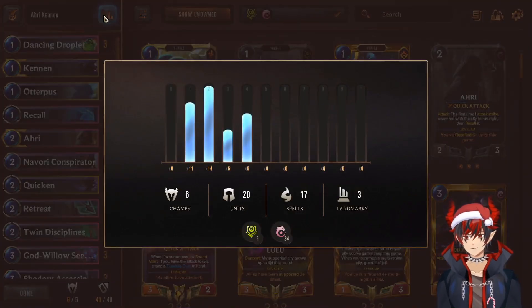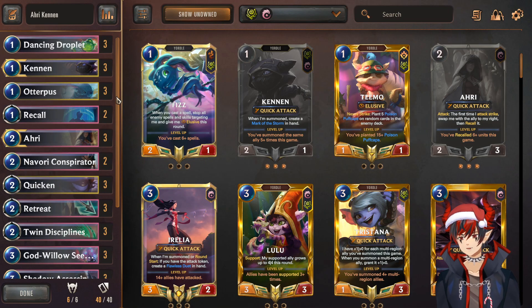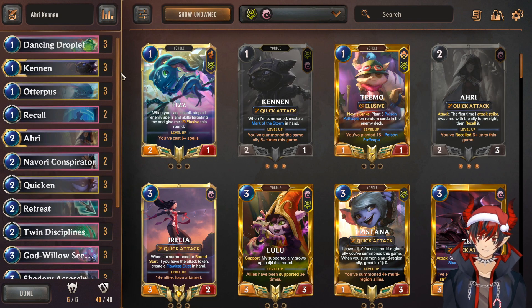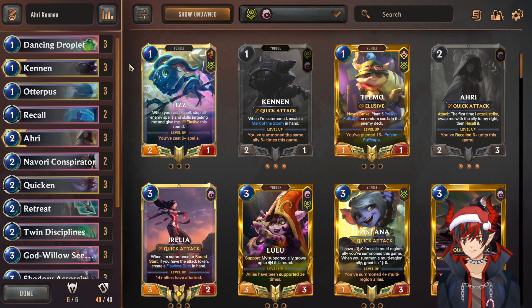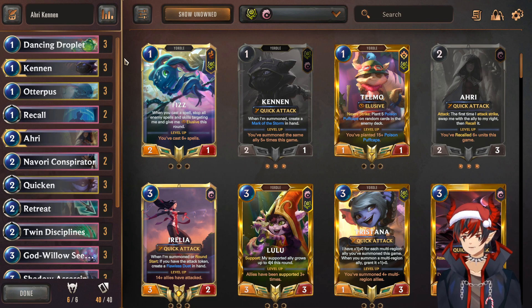Alright, getting right into it, we can check the numbers. Our highest cost card is actually 4 cost, so I would say this is like an aggressive combo deck — sort of like a zero-relia in a way, where we're just trying to play to our own game plan and our own strength, trying to play all the cards that synergize with each other. There's actually a lot going on in this deck, so let me talk about each card specifically.